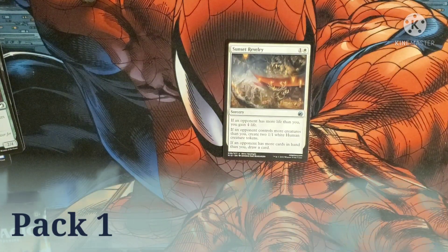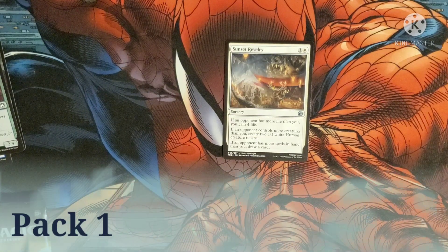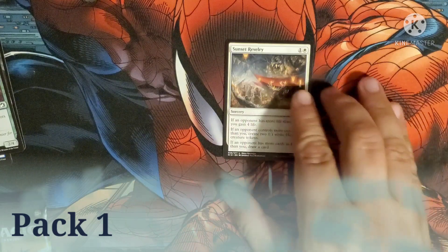Sunset Raveli costs one and a white for a sorcery. If an opponent has more life than you, you gain four life. If an opponent controls more creatures than you, put two 1/1 white human creatures on the battlefield. If an opponent has more cards than you, draw a card. That's an uncommon.